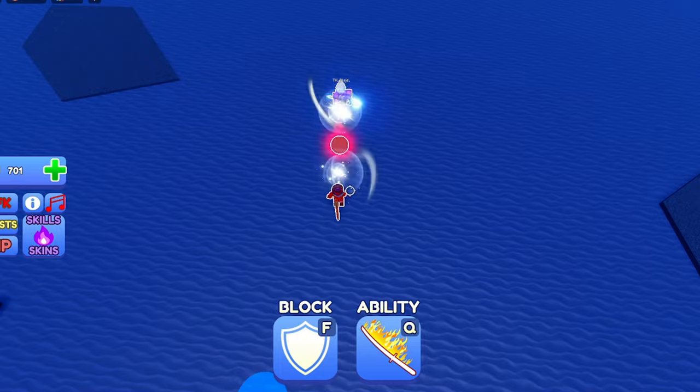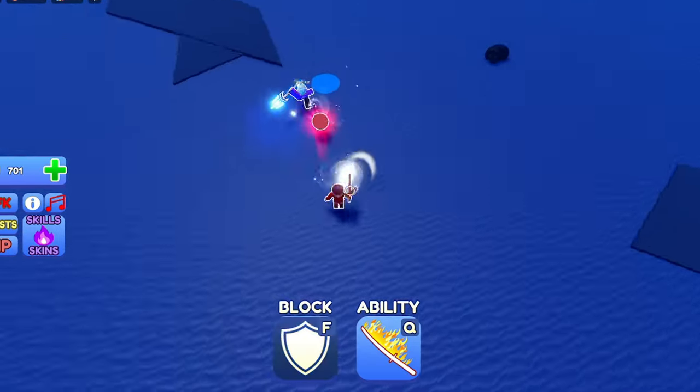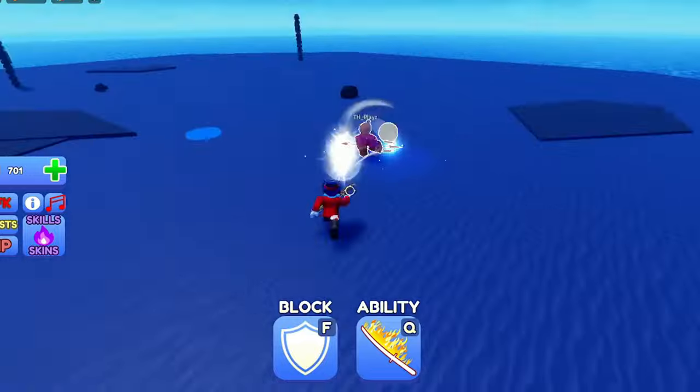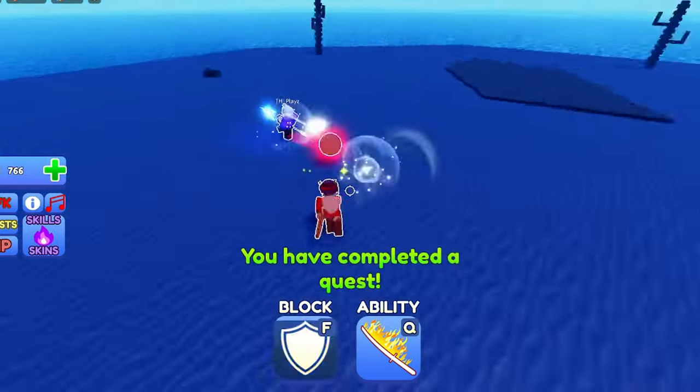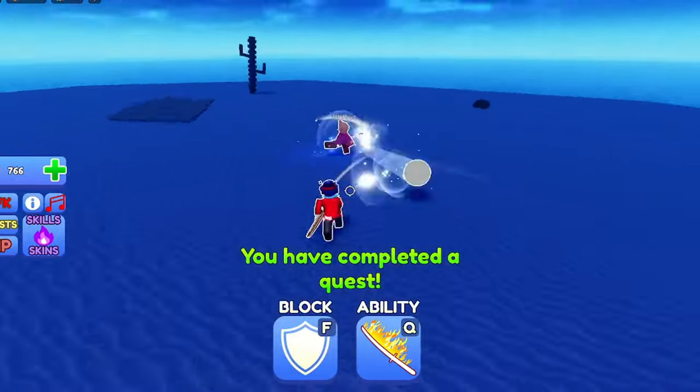This is really broken — if this was an actual person I was versing, not someone else with an auto clicker, they would be dead already. You pretty much can't lose a 1v1 with an auto clicker.